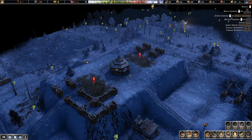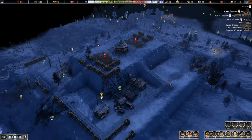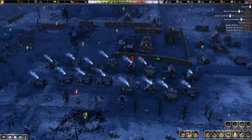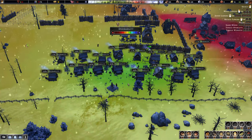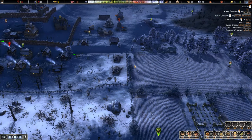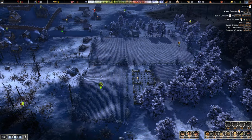Well, everybody, welcome back to Farthest Frontier. Last episode I showed off the terraforming, we started working on the ramp, we started looking at getting our tier 2 housing up, and we're going to start really hammering out the design. We got the corners correct so we could kind of line up our farms.